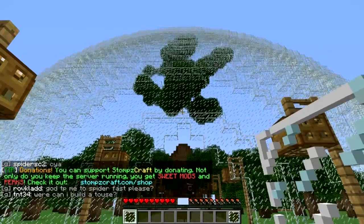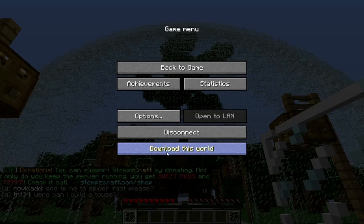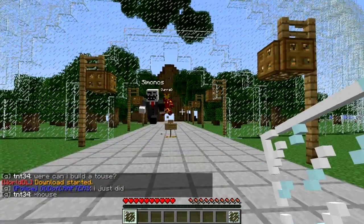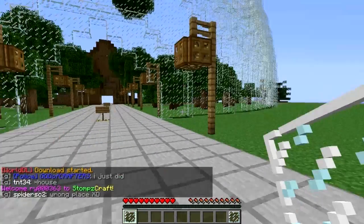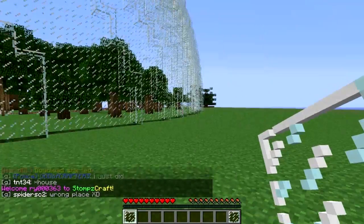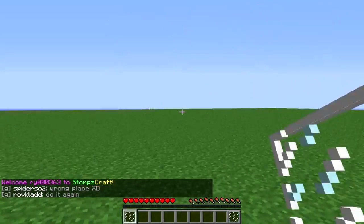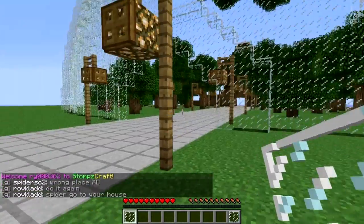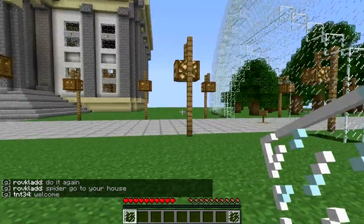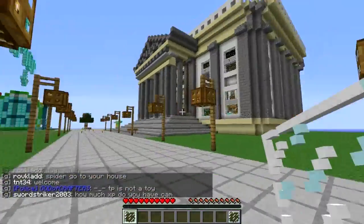So what you do is just press escape and press 'download this world.' As you can see the world download started, and the way this works is it will download any loaded chunk in the area. So everything you can see here will be downloaded, but it won't download things that are, let's say, 200 blocks from you — it will download only the things you can see.